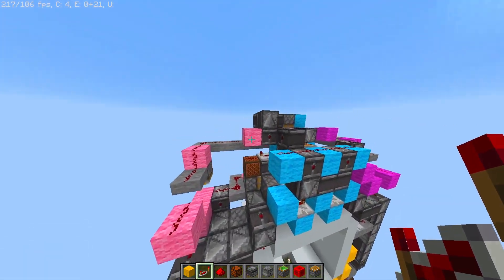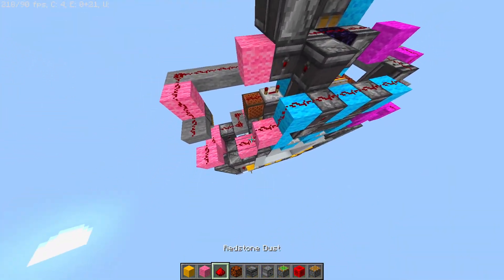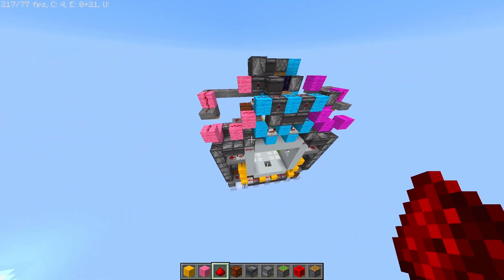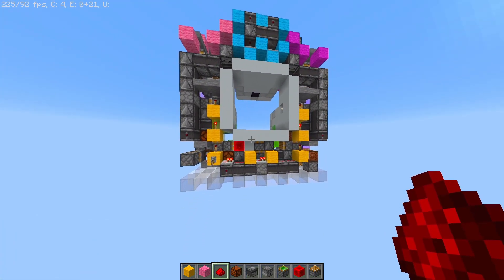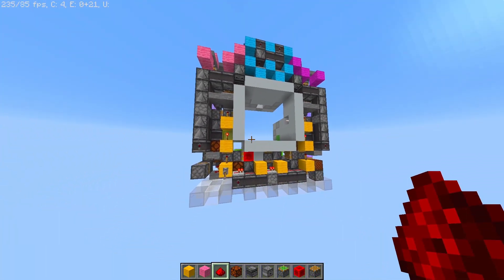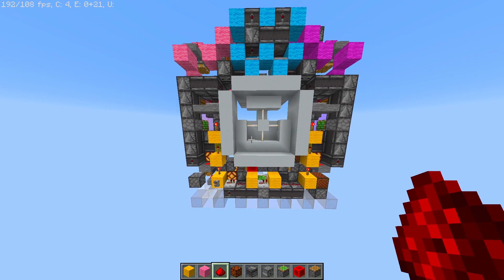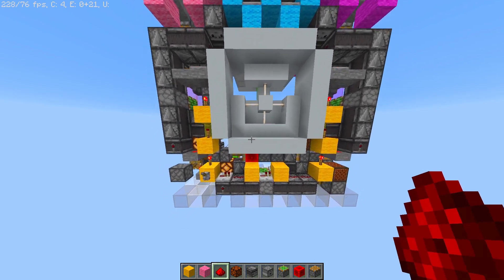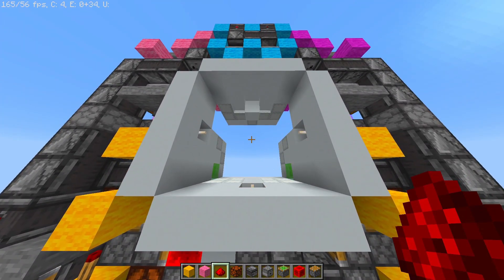I forgot to do something on the other side — we need two more pink wool on this side hooked up with redstone, and we should be done now. Now we can try if it all works — it's kind of a scary part. We have to delete the obsidian block again. Perfect — and the retraction. Excellent.